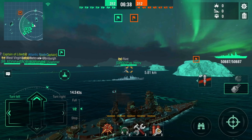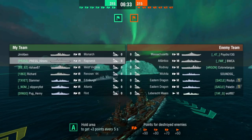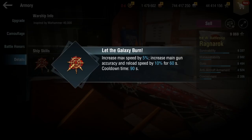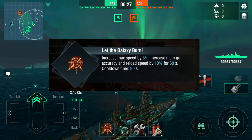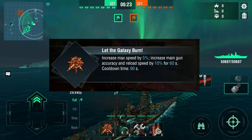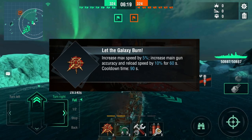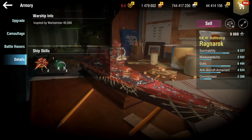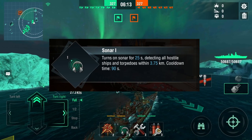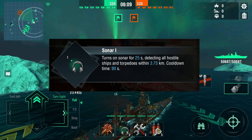Each collaboration ship has their own unique skills which will help you aid in battle. With Ragnarok, he has the skill Let the Galaxy Burn, which increases main gun accuracy and reload time by 10% and slightly increases max speed by 5% for 60 seconds. Another skill it carries is the Sonar 1 skill, which allows you to detect incoming torpedoes within 3.75 kilometers for 25 seconds.